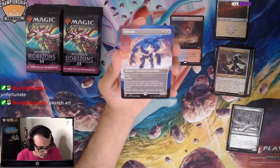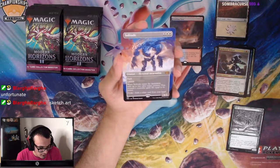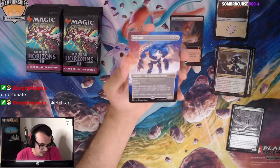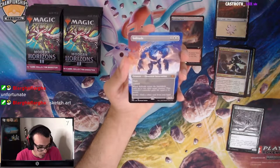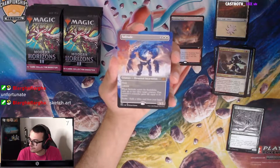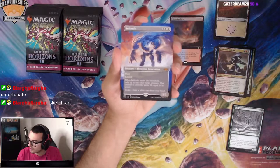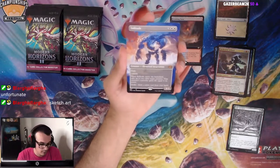Solitude: five mana, 3/2 with Flash and Lifelink. When it enters the battlefield, exile up to one other target creature and that creature gains life equal to its power — so it's Swords to Plowshares. You can also evoke it by exiling a white card from your hand, so you can play it for free to get that effect. Pretty good. Modern playable? Maybe.